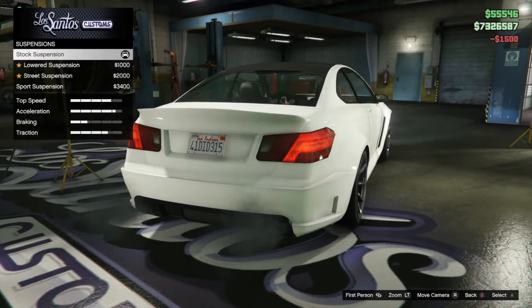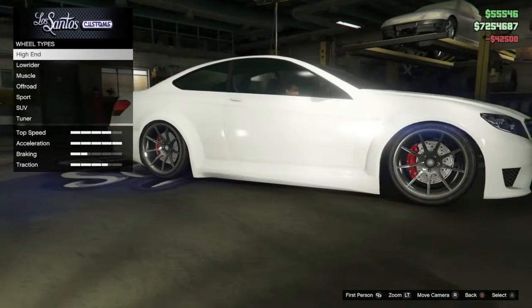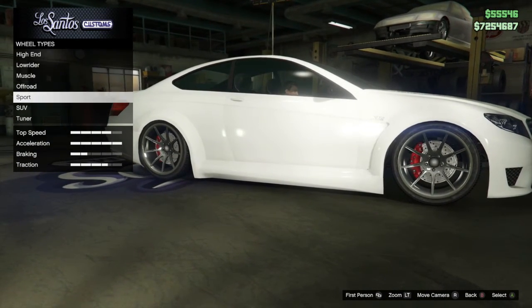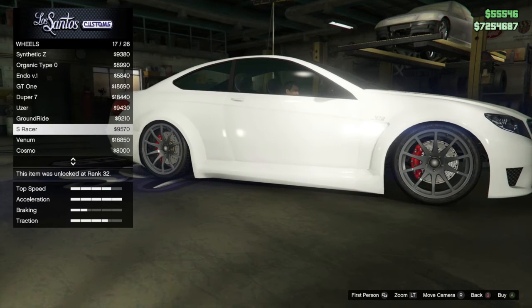The wheels — we'll do that in a second. We're going to drop the suspension down, transmission, and turbo. For the wheels, I know what they're called but I don't know where they are — it's the S-Racer. I think they're in sport, but I'm not so sure. Let's check in sport first. There you go, I thought it might be.